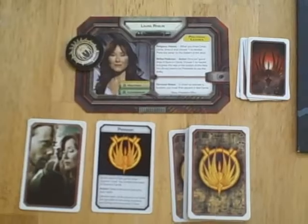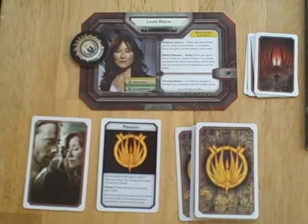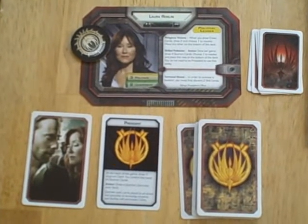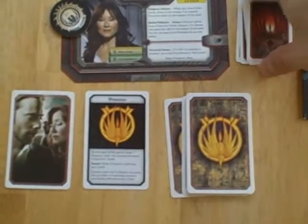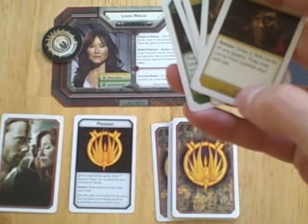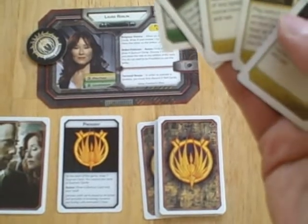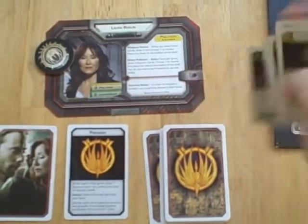The next step is the action step. During the action step, each player gets one action. Those actions can come from a variety of places — they can come from your skill cards. Anything marked as an action: this one would let her consolidate power by drawing two skill cards of any type. That's the only skill card she has with an action.